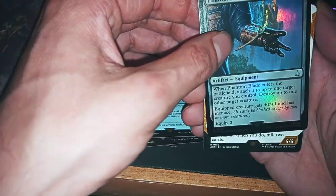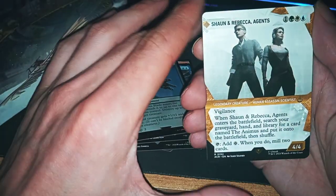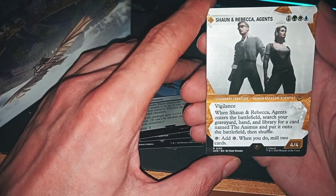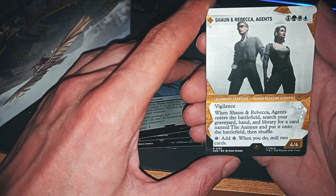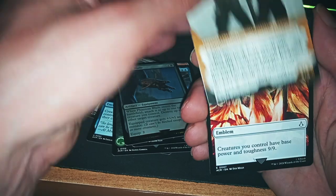Phantom Blade — we know it, it comes and destroys a creature. Sean and Rebecca! Sean and Rebecca Agents: when Sean and Rebecca Agents enter the battlefield, search your graveyard, hand, or library for a card named The Animus and put it into the battlefield, then shuffle. Add one colorless mana when you do, draw a card.